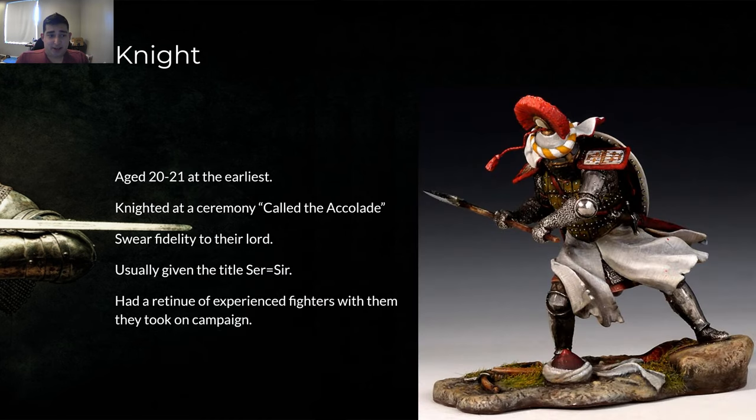Now let's talk about a knight. At the earliest they would be 20 to 21. They were knighted at a ceremony called the accolade — basically a special ceremony where they're told the code, what they're supposed to do: be loyal, don't do anything stupid. There are historical records of the code of chivalry and other things you can incorporate. There should be a ceremony of some kind. They would swear fealty to their lord, and usually they were given the title 'sir' — that's where that title comes from. It is an actual noble title.